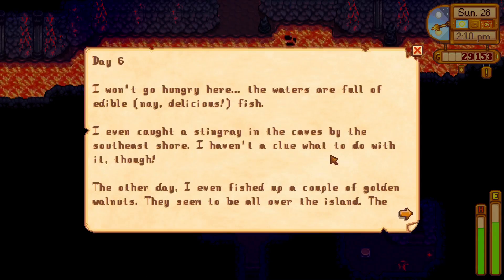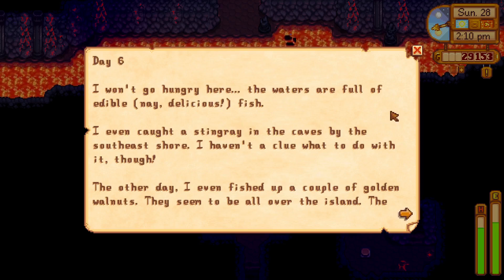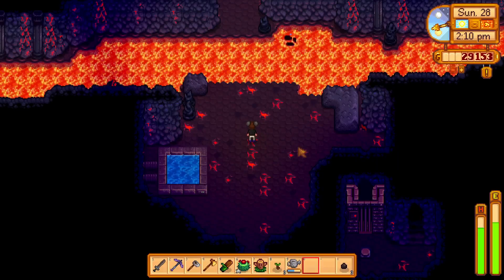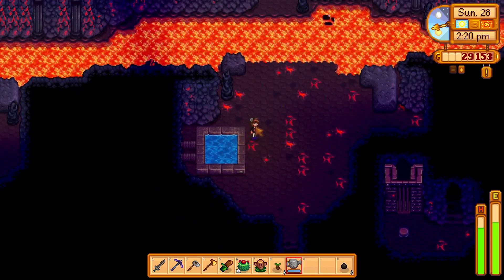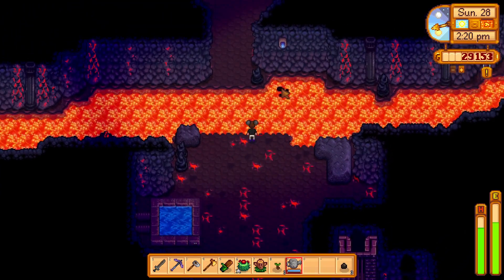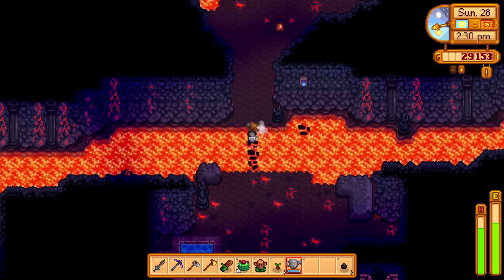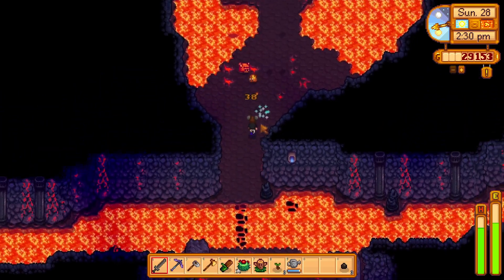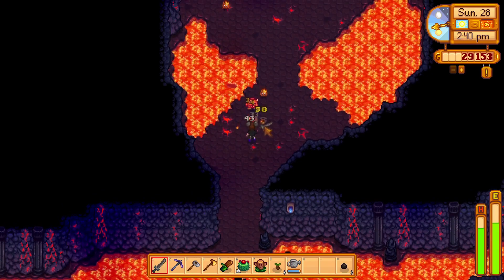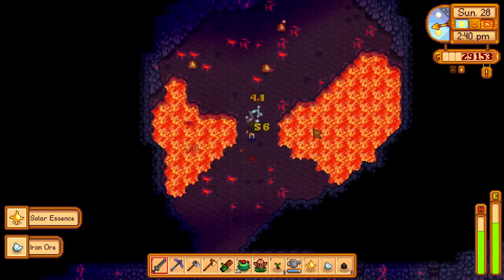Journal scrap: 'I won't go hungry here. The waters are full of many edible, nay, delicious fish. I've even caught a stingray.' So he's telling us fishing places. I don't have my fishing pole — I'm not going to do that today. But let's grab some water because you can see the water dripping there, and that gives you the clue of what you need to do to walk along the lava here. Oh yikes — we already got guys. And then there's a dragon in the water! Oh my gosh, there's so many dudes.